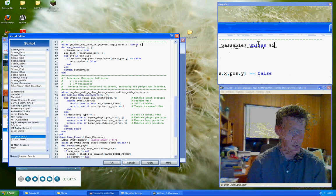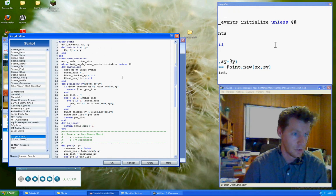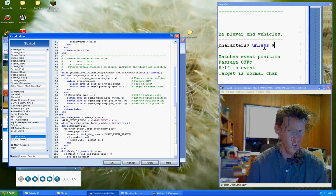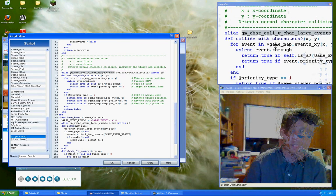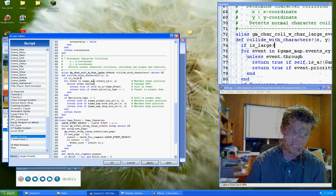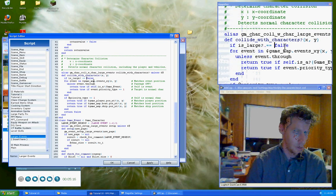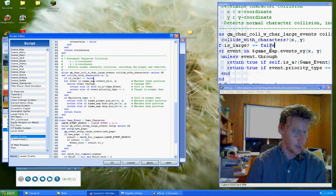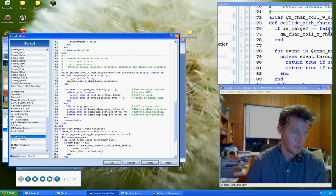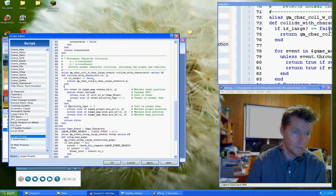We're going to say game_character_collide_with_characters_large_events, copy the old name there. That reminds me — unless dollar-sign-at. We're going to copy the old method and put that right here as well: unless dollar-sign-at, then copy the old method. Here we're going to say if is_large is equal to false — same as putting the pound symbol at the front — then we're just going to pass it back the old method. Otherwise, we continue on down.